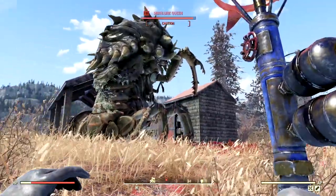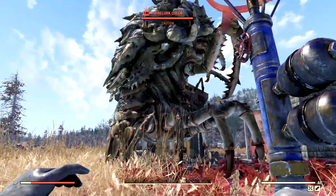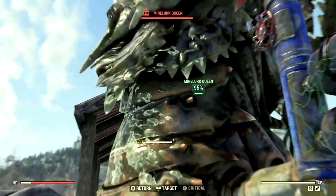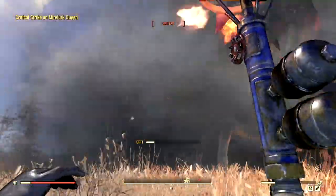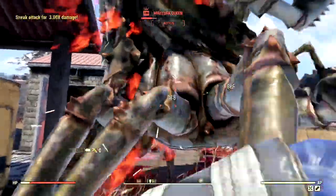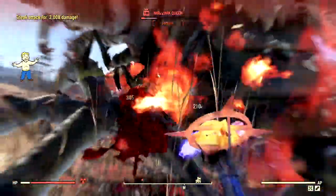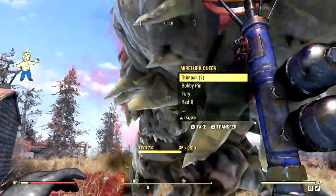For our next target, we have one of the most vicious creatures in all of Appalachia — the level 100 mirelurk queen that goes by the name Mrs. Krabs. We're just gonna lock onto her and start swinging. I do gotta be careful with her poison and her hitting me because she can kill me extremely fast since I'm in a bloody build. But we're just gonna stay really careful and keep in here. Absolutely amazing — just a few more shots. Eat my braining iron, you stupid beast.